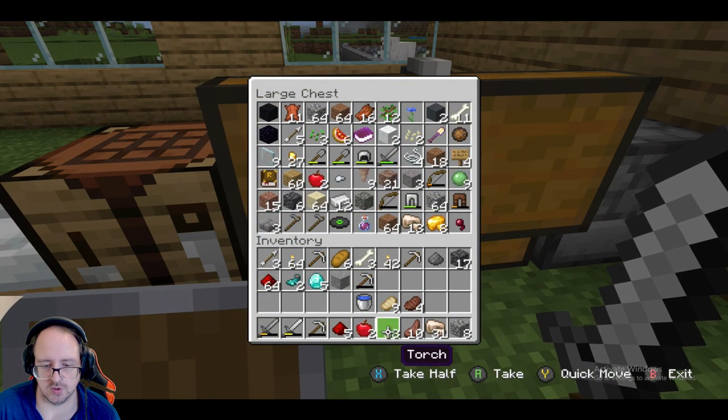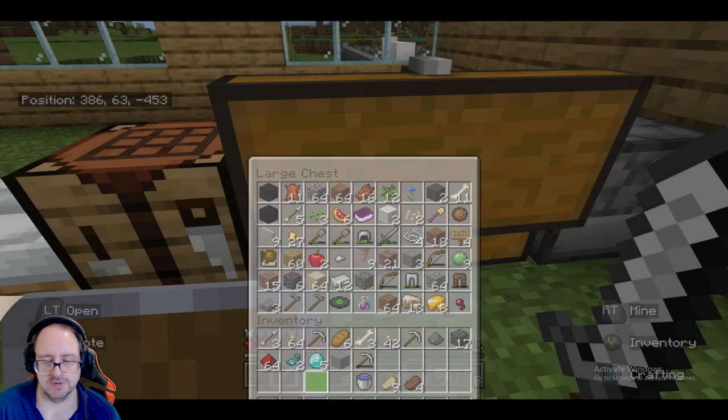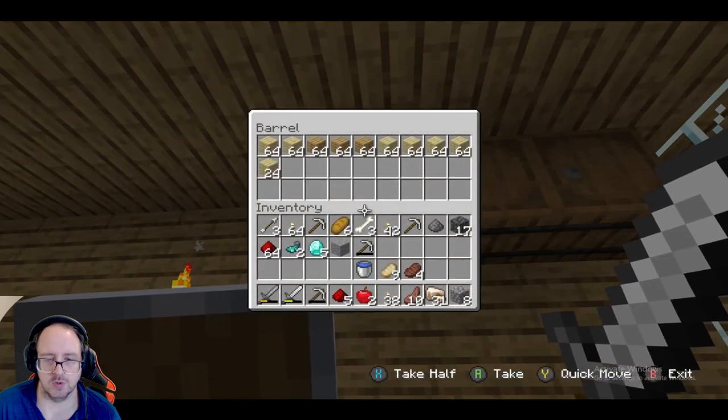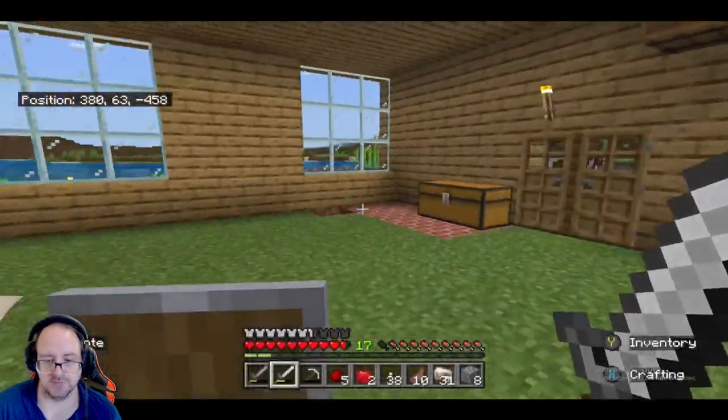One thing we gotta do a bit later is get more trees so I can start making more — actually we've got heaps of trees. I want to make more chests because we're kind of running out of spots to put things.